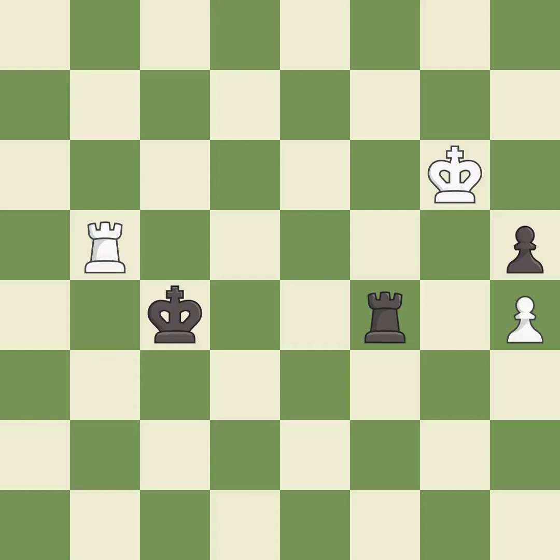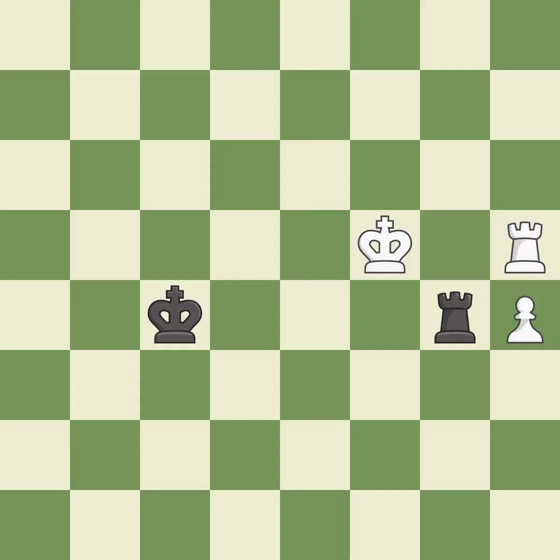This steps away from the checking rook — it is good. This ignores an opportunity to move a rook to safety — it is an inaccuracy. Right on target — it is best. This steps away from the checking rook — it is excellent. This overlooks a better way to move a rook to safety — it is a mistake. This offers to exchange pieces of equal value — it is best. This moves the rook to safety — excellent.